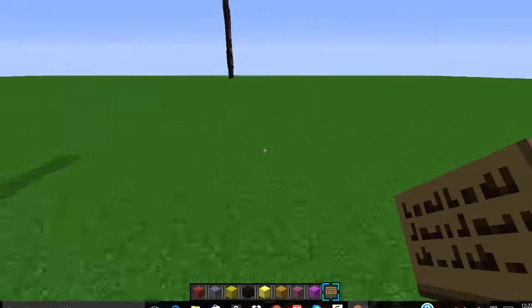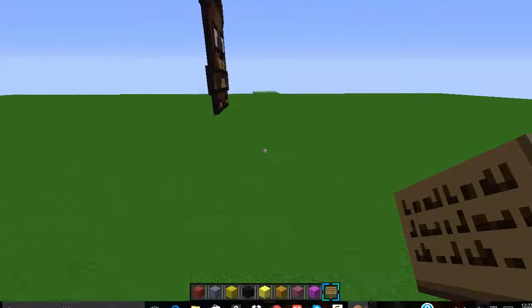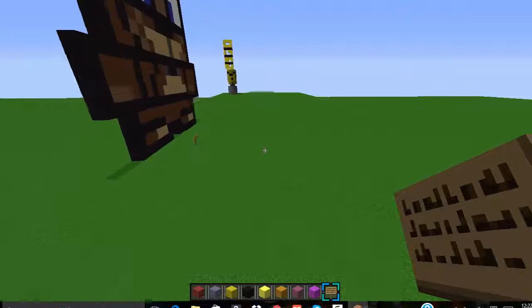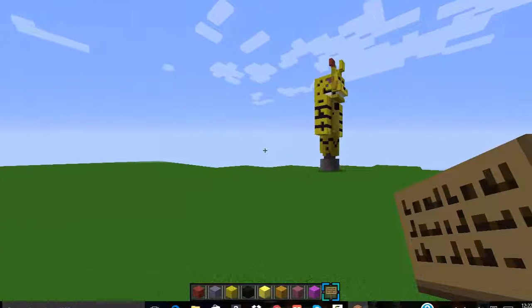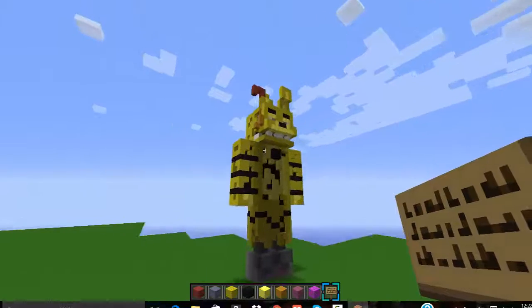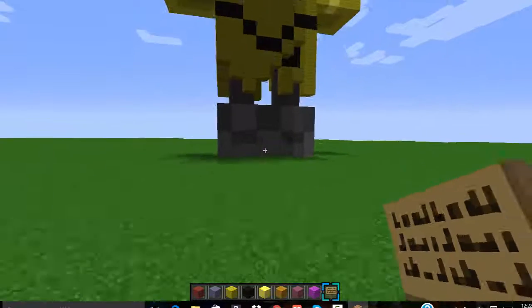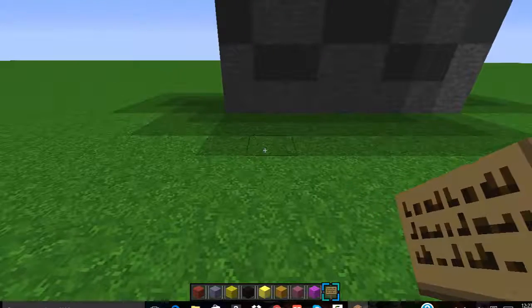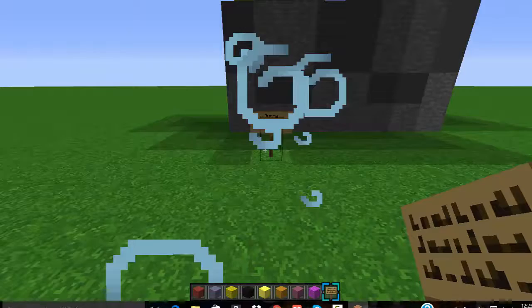And then the last one — my Springtrap, the 3D model of Springtrap, which is my favorite one right now, though that might change. In future videos I will have three or more to show you. There you go — there's a little detail right by the shadow. Thanks everybody for watching the overview!